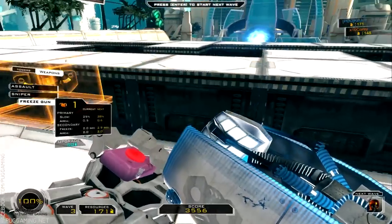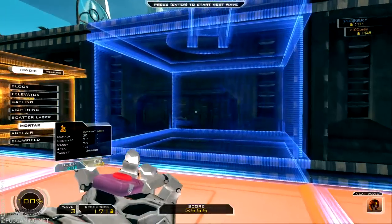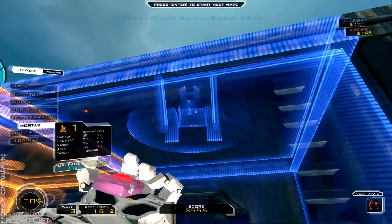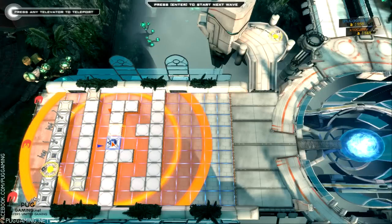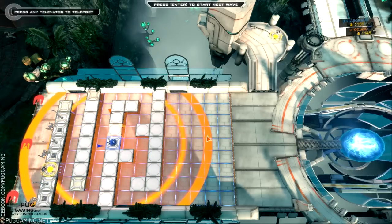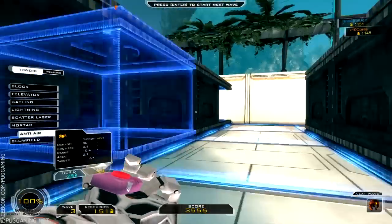Easier said than done! Alright, I'm going right here with the mortar. If you hit Tab and scroll over the gun you placed, it'll show you the range of it. I can see it! So you can get an idea of what it covers. If you're in the middle it's better because it covers most of the map.